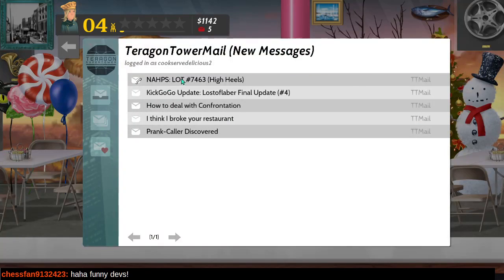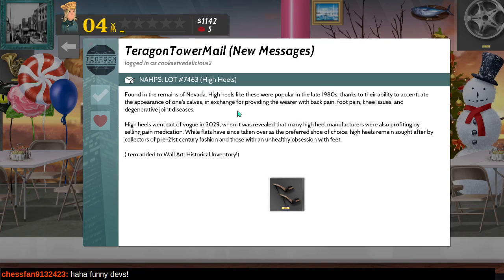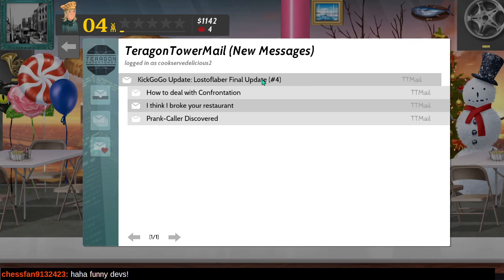Let's check our messages before we go. Found in the remains of Nevada: high heels like these were popular in the late 1980s thanks to their ability to accentuate the appearance of one's calves, in exchange for back pain, foot pain, knee issues, and degenerative joint diseases. High heels went out of vogue in 2029 when it was revealed that many high heel manufacturers were also profiting by selling pain medication. That's horrible and funny.